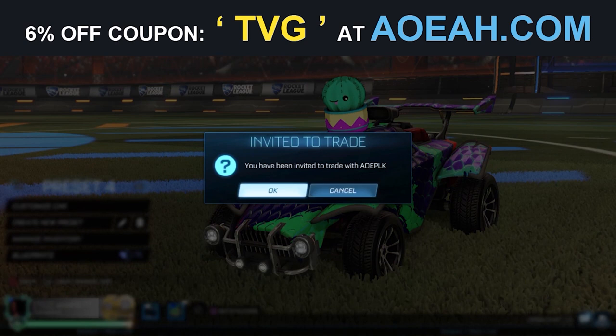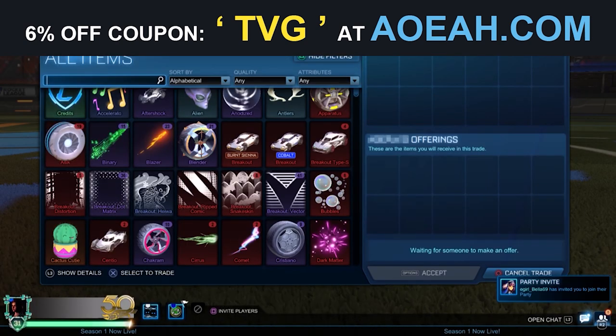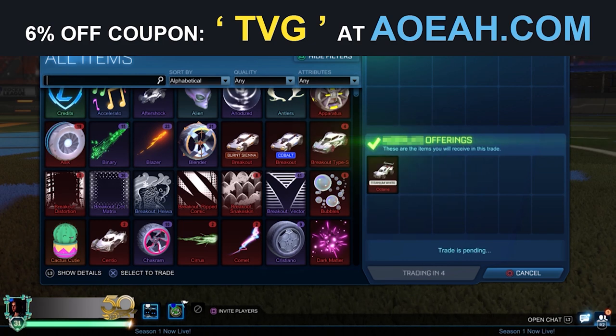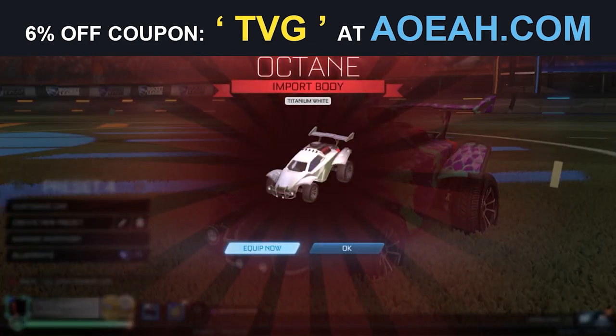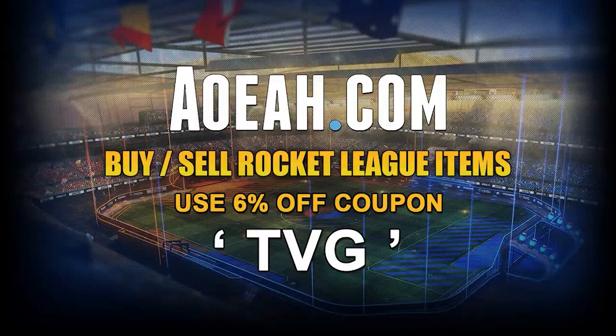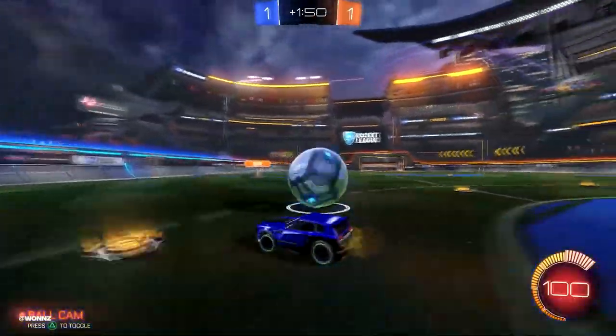Use the promo code TVG for 6% off — this will help you get the items you want without paying full price. If you have a lot of items laying around in your inventory, check out their website; your items could be worth a lot more than you think. This is a legit site, guys. Don't forget to use promo code TVG for 6% off. I'm Sam for Top Viral Gaming — now let's get right into it.